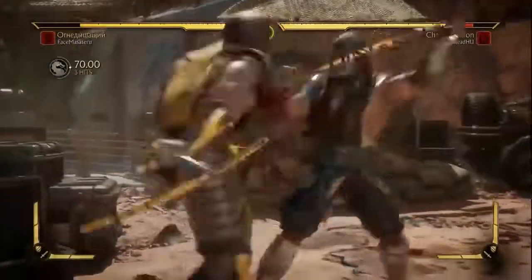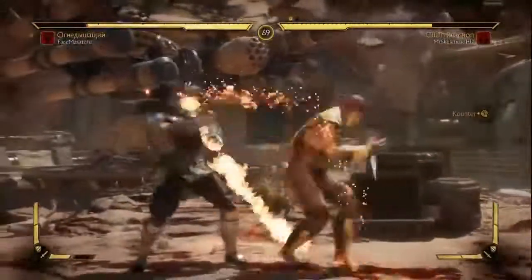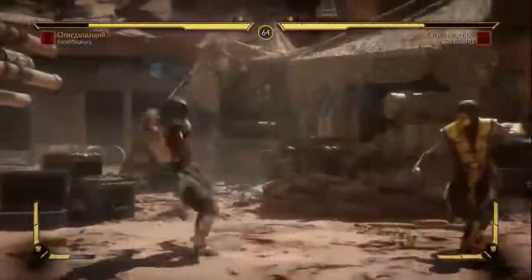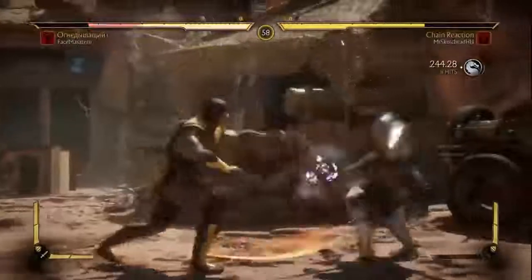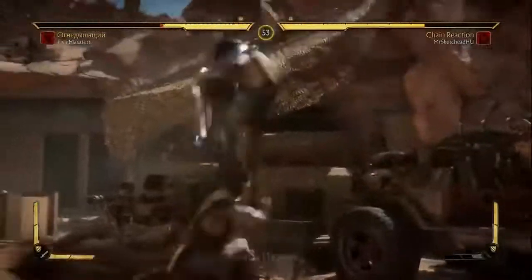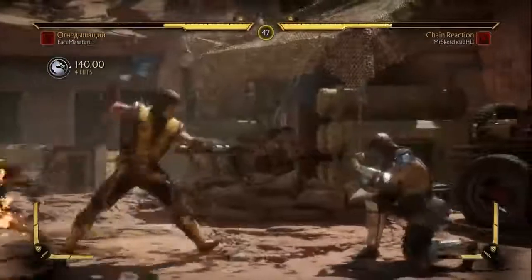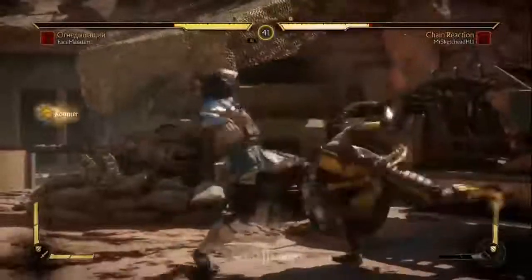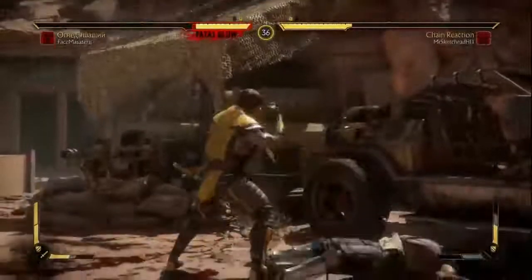Let's get into the main tips, starting with tip number one: make sure to use practice mode. Practice mode is incredibly important for fighting games — you will be spending a lot of time there if you want to get good. The obvious thing you do in practice mode is learn characters: it's great for learning strings, special moves, and practicing combos. But there's also so much more you can do. The biggest thing it offers is that it allows you to learn how to counter certain moves, whether you're getting beat by an annoying combo string or a special move.